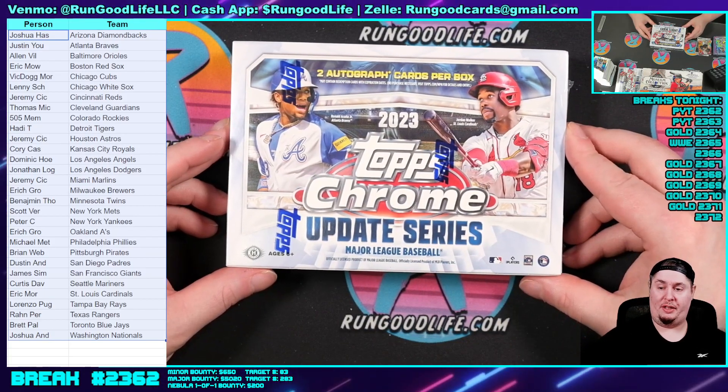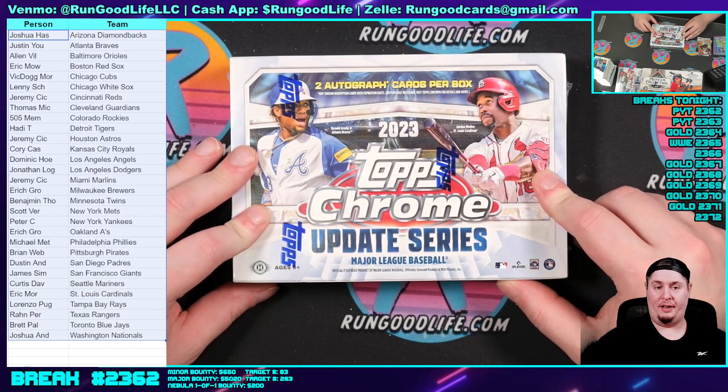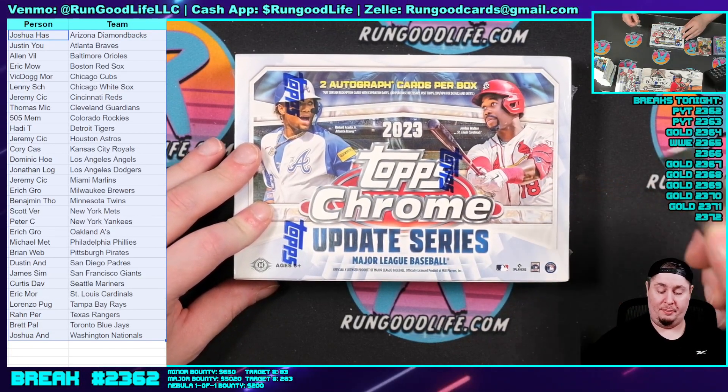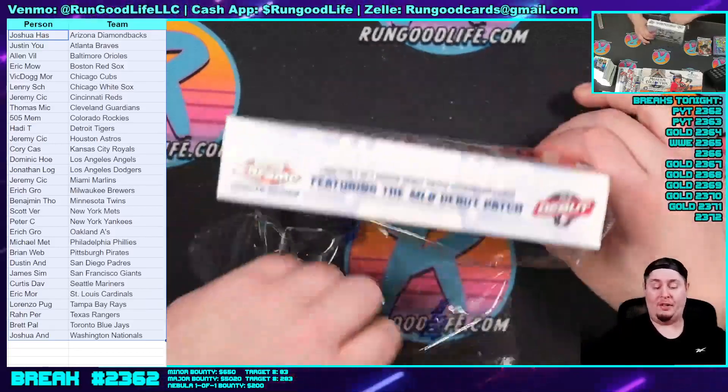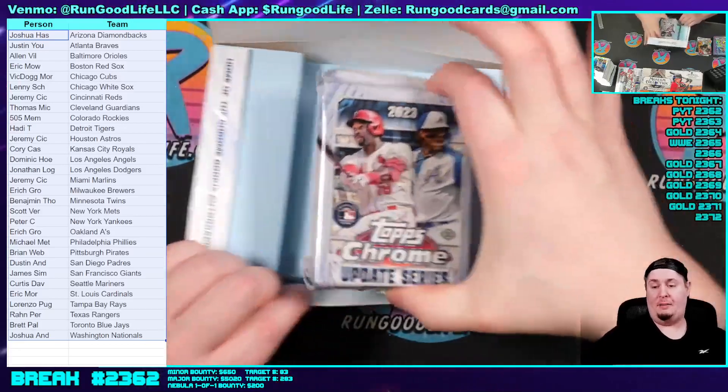AEW losing QT Marshall isn't being talked about, but that's a massive loss. He's going to be a great road agent in WWE — a great agent, a good backstage source for him, good trainer. Let's hit ourselves a debut patch. Riley Green to 50, 60 bucks.